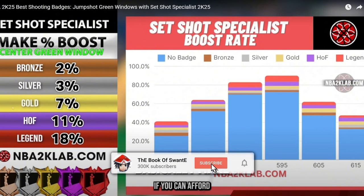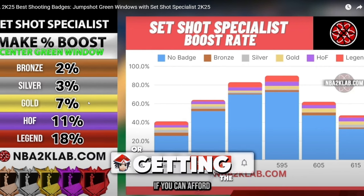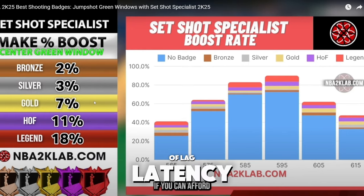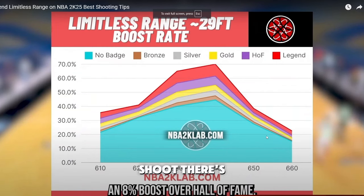As I've been saying in previous videos — Set Shot Specialist. 2K Lab did a video on it. Make sure you get this badge at least gold, either with your max plus one or getting the 89 mid or three-point rating. You will be able to shoot much more easily. If there's a lot of lag and latency, you want gold plus minimum. The more you invest, the more benefit you see. This badge is what y'all need — not just for spot-ups, but any shot that's not fading. It pops up every time you stop and shoot.